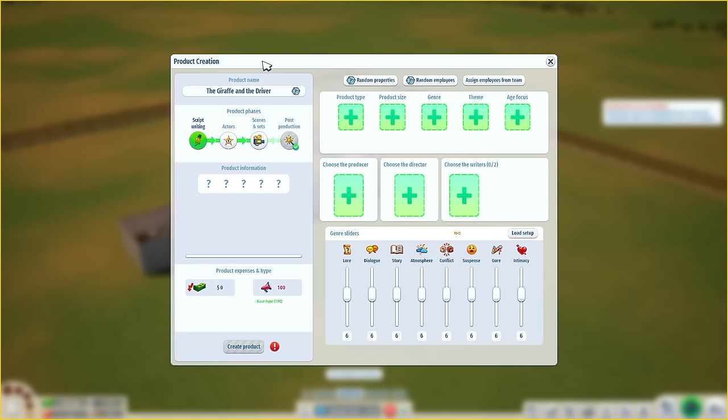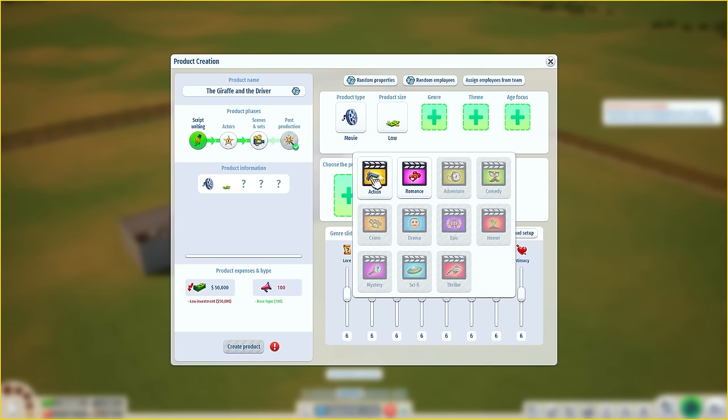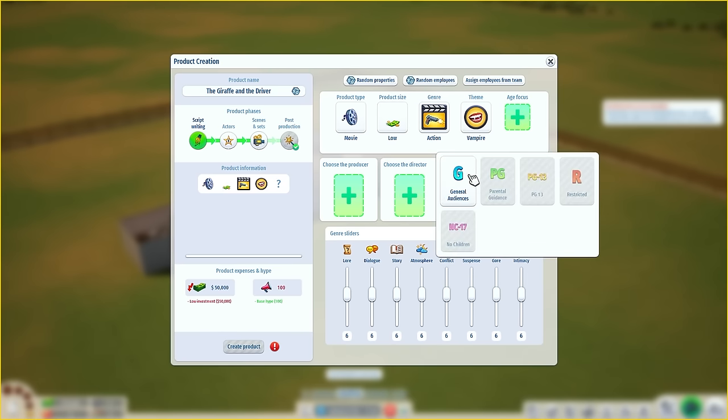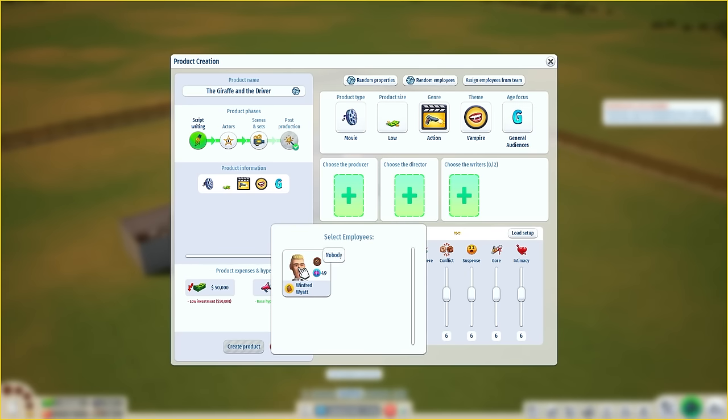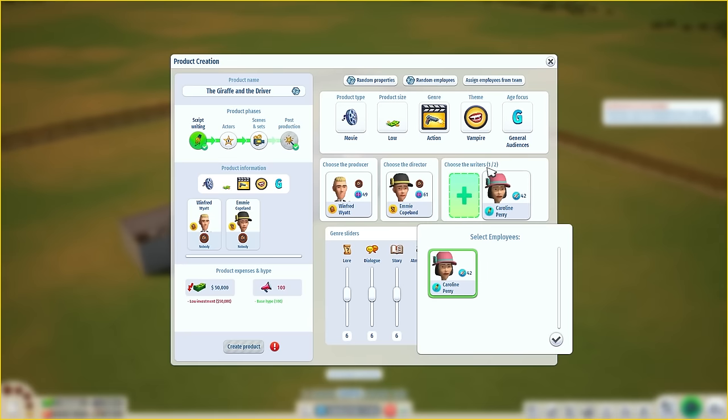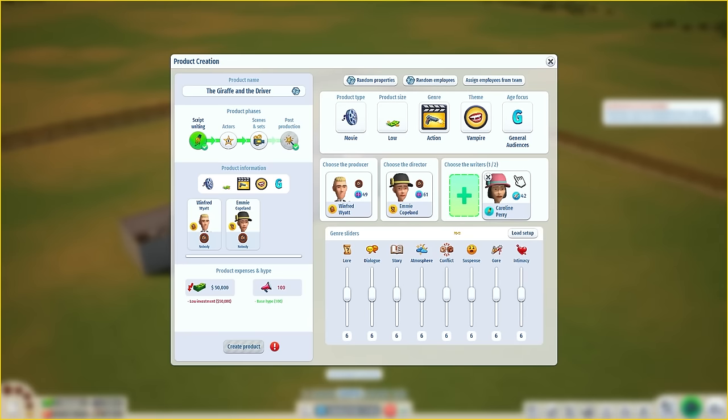First things first, we can create a name for the product — 'The Giraffe and the Driver.' Script writers — we can create a movie. The product size is going to be low budget. The genre is going to be action movie for our first one. Theme: a vampire action movie! And this is for general audiences. We have to choose a producer — we only have one — and we can choose a director and a writer as well.